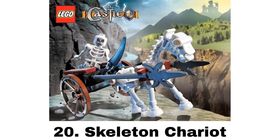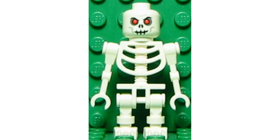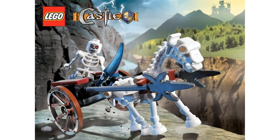Number 20 is the Skeleton Chariot, and I'm not sure how this set was released or if it even was released, but I'm including it anyway. The minifigure is just a standard evil skeleton, and there is a cool skeleton horse. The chariot is an alright build, and I like the red color on it, but I don't love it.